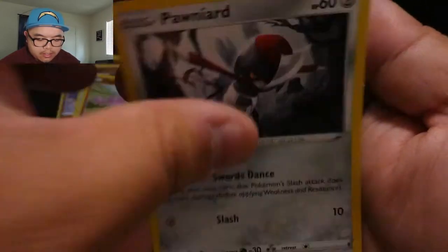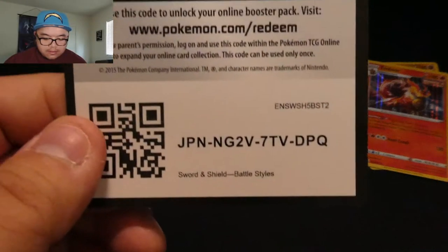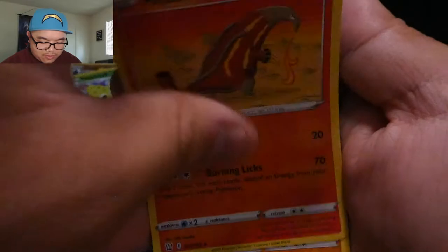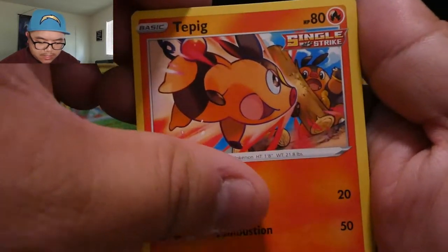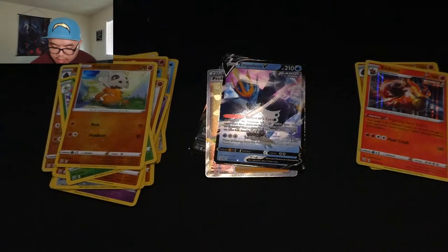Cubchoo, Onix, Galarian Zapdos again — reverse holo Homer and Emboar holographic! Last pack of the day — this one came with the Pokémon 25th Anniversary big pack that I got. Code card, energy, Mustard, Cheryl, Heatmor, Silicobra, Timburr, Glameow, reverse holo Cubone, and Primape non-holographic! I actually got the other Primape before.